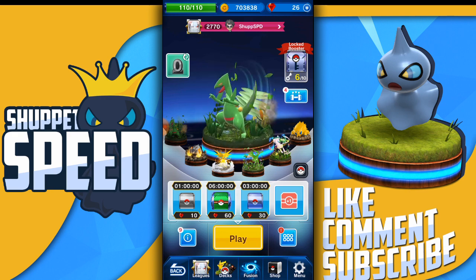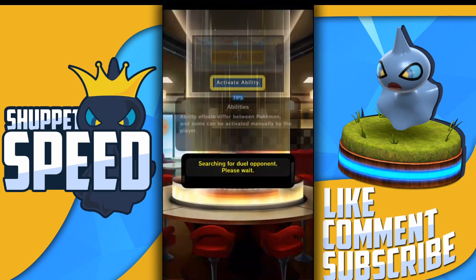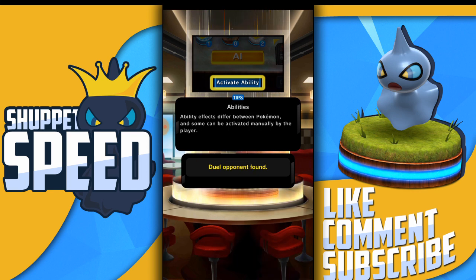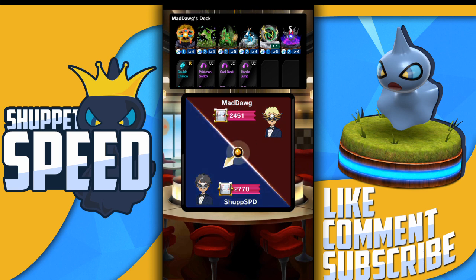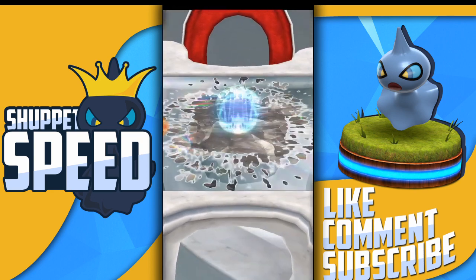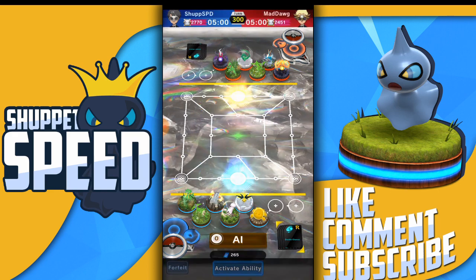He looks really cool too. Let's play one more match and see if we can make it three straight. This is all the duel I've played today — I might just continue the run and see if I can get my rating up. We're playing Mad Dog, and I can see a Deoxys-Defense, a level 5 Rayquaza, Darkrai, Virizion, Sceptile, and a Cobalion.